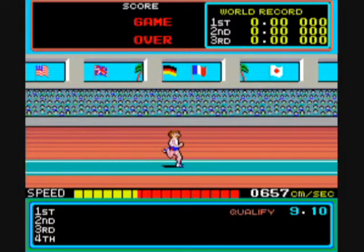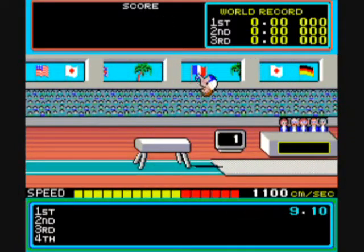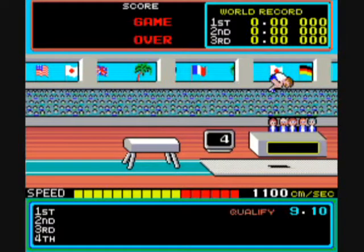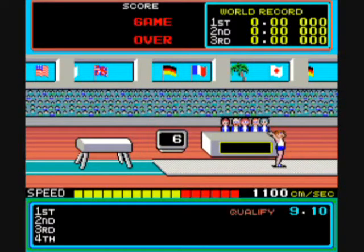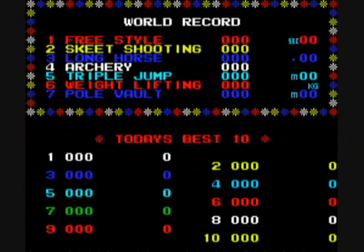That weightlifting event we saw earlier in the attract mode — that is the one I cannot pass. And this is the long horse. In all the events, you have to alternate the run buttons.